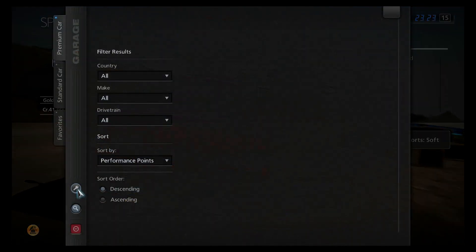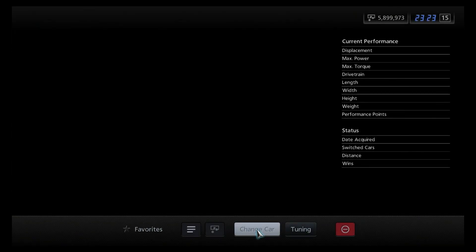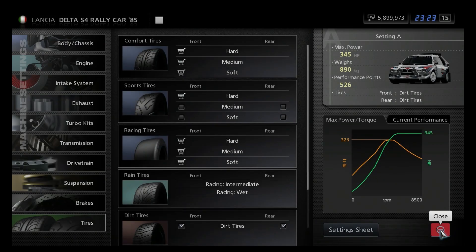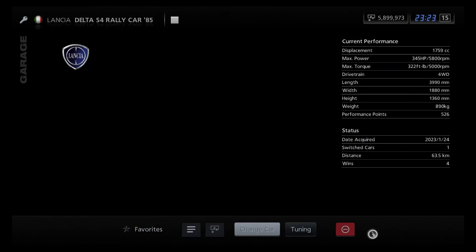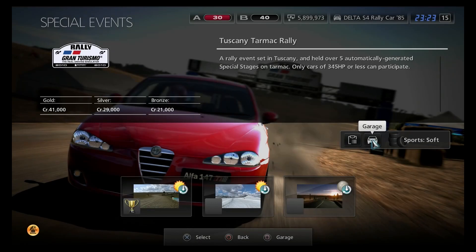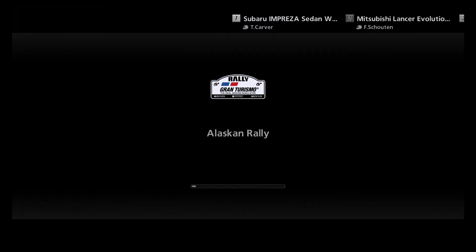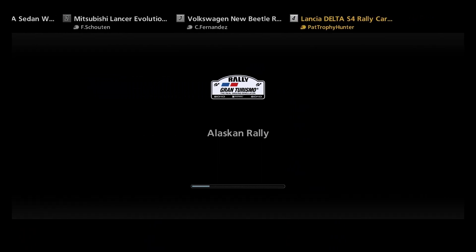We are going for the Alaskan Rally, but first things first — let's go put some snow tires on our Lancia. We're not going to need to adjust the power because we're already at 345 hp, which is the limit for this event. Just like the Clubman Gravel Rally, this is going to be a five-stage event.